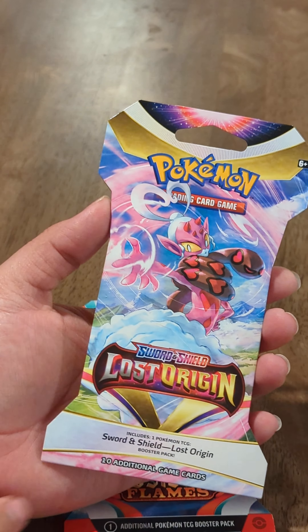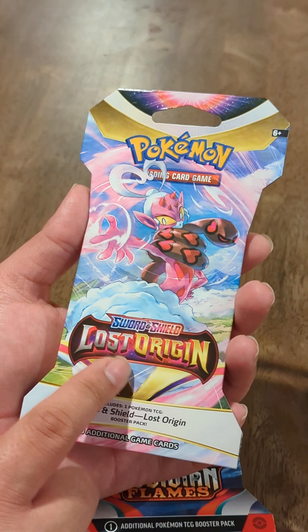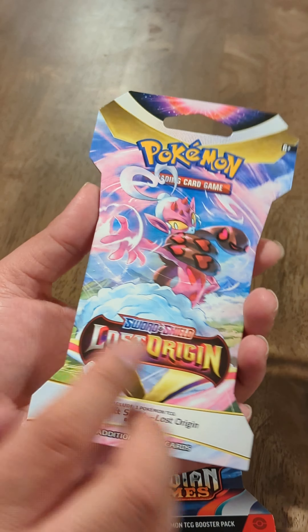The other pack that we're going to be opening — and we might actually start with this one first — is the Pokemon Sword and Shield Lost Origin. Apparently I googled this pack and it came out last year. I'm excited because from what I was seeing, there's some pretty cool cards potentially included in this series. But without further ado, let's go ahead and crack this open.